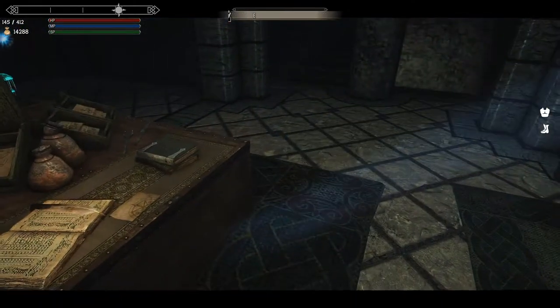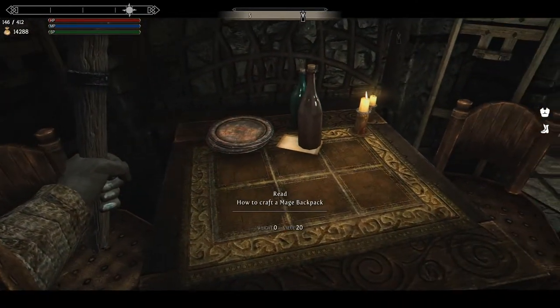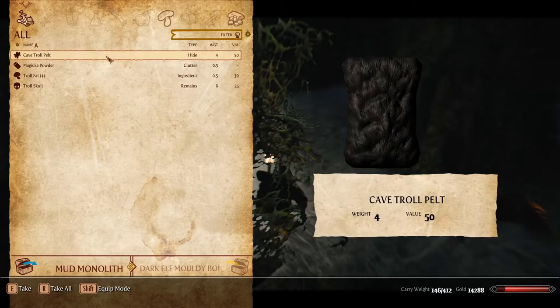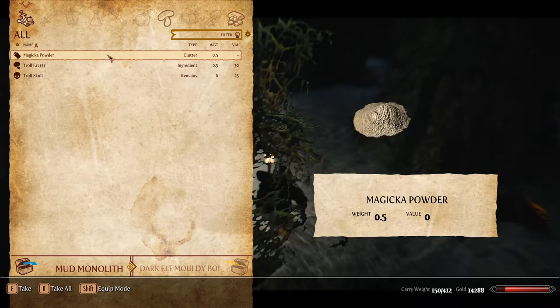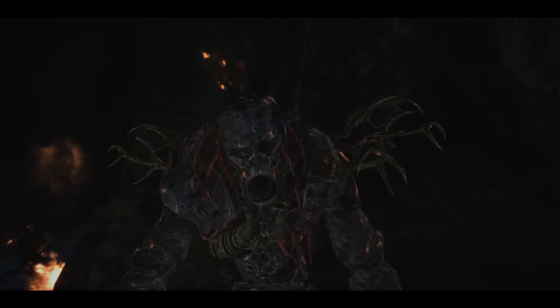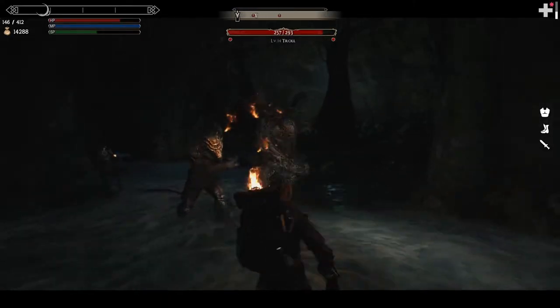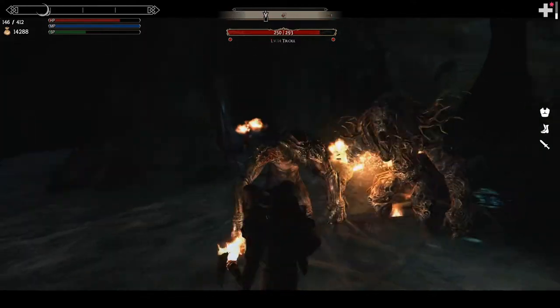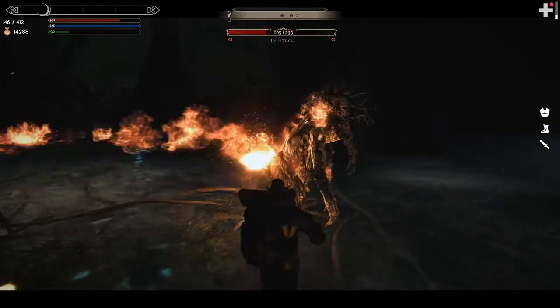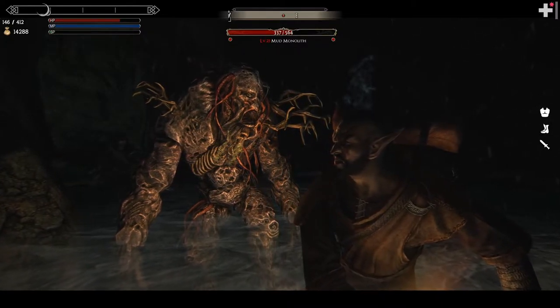This mod is more than just a simple craftable backpack. To craft it, you need to get a note from the Archmage's quarters in the College of Winterhold that details the extra ingredient needed. One of which is a magic powder that is dropped by a new beast added in this mod — the Mud Monolith. Seek out the creature, defeat it, and you can craft the enchanted versions of this backpack. Without it you can craft the unenchanted version, but that isn't what we're about, is it?